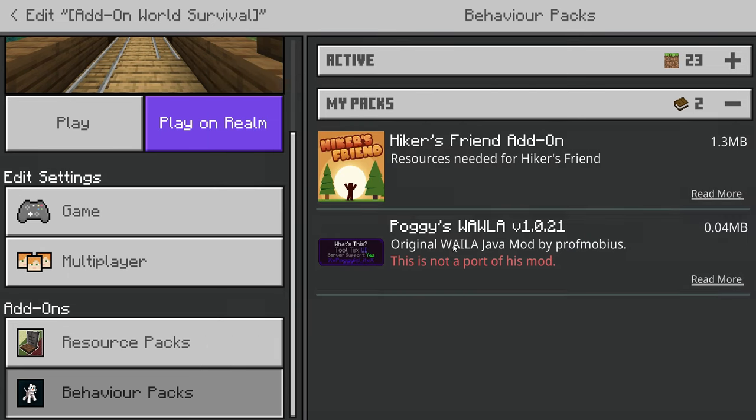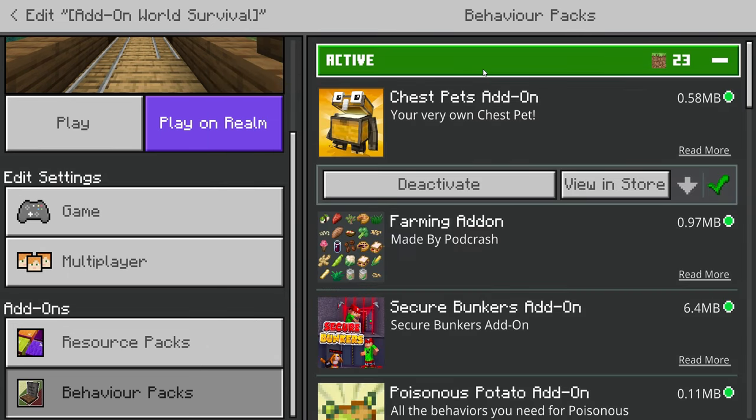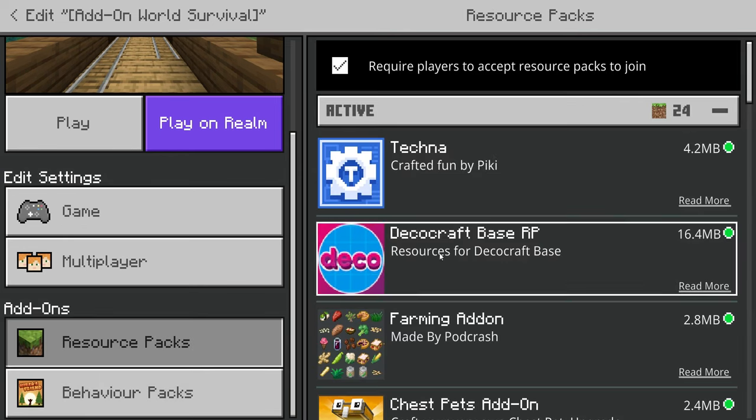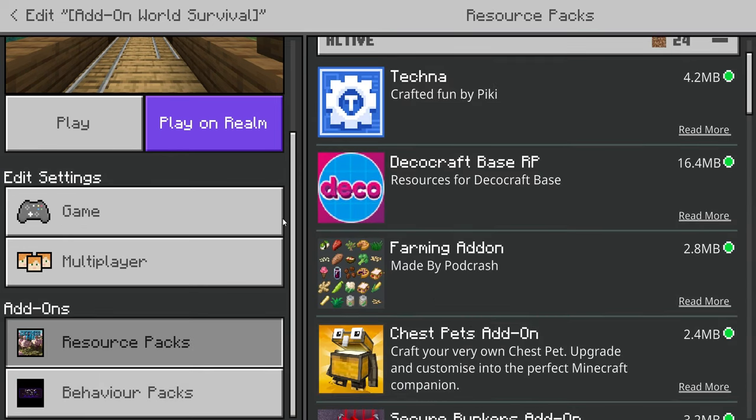I currently have over 22 add-ons installed. To set it up, enable the Behaviors Pack, double check your resource pack is currently active, and then you're good to go.